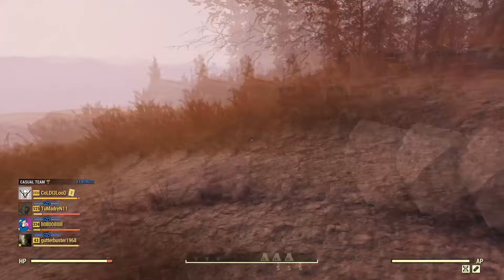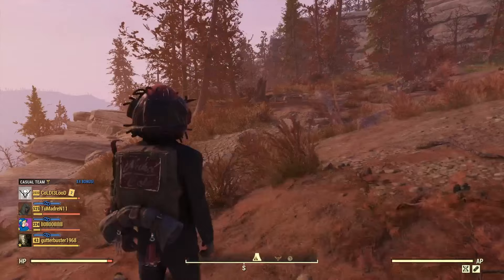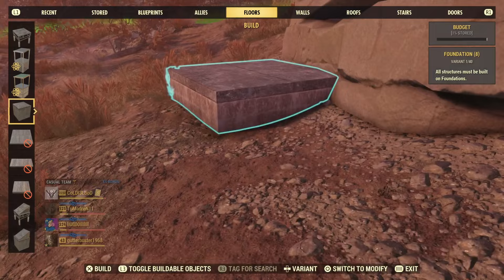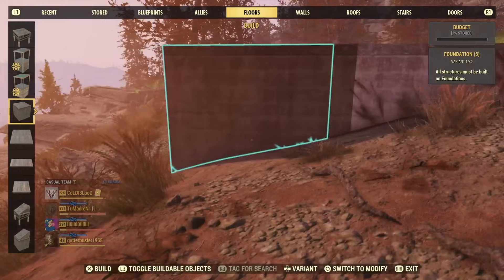The first thing I would suggest starting with is a foundation — it just kind of squares it off. I've always done it this way, I feel like this is how you're supposed to do it. You can build stairs off of this and anything else, that's why I say it starts with a good foundation.